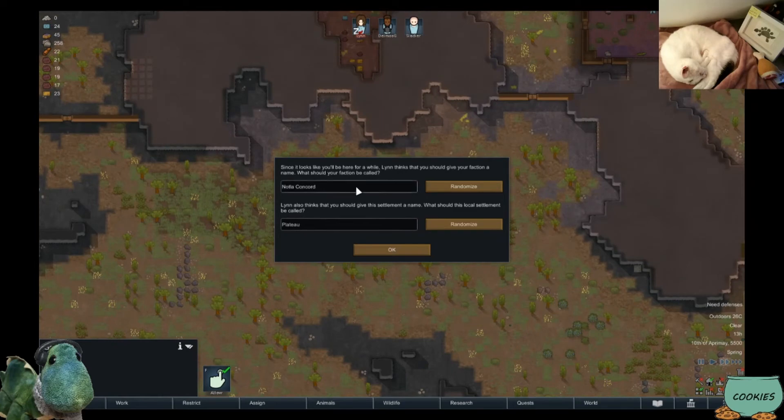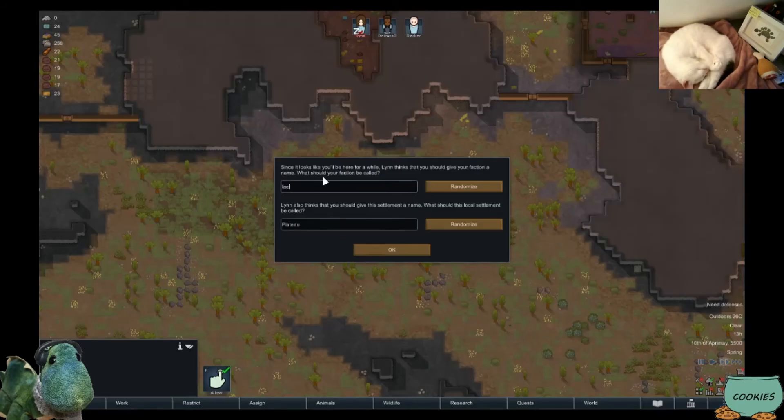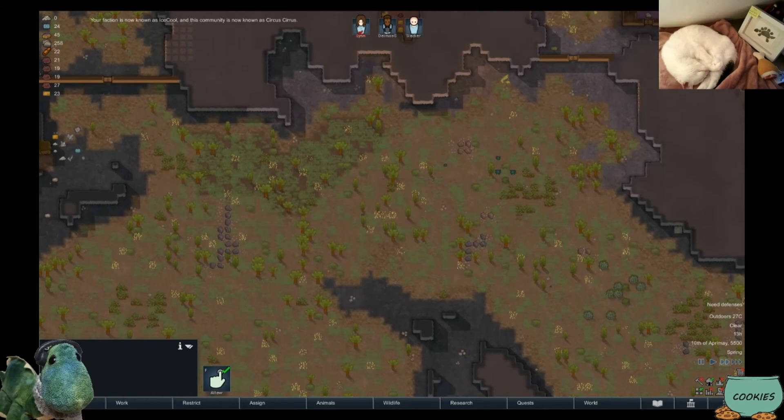What should our faction be called? Let me see — faction of Ice Cool. Ice cool or iCool. Nice! And what is our settlement gonna be called? It's Serious Circus. Circus... or Circus Serious... Sir... Serious. Haha! Okay cool.